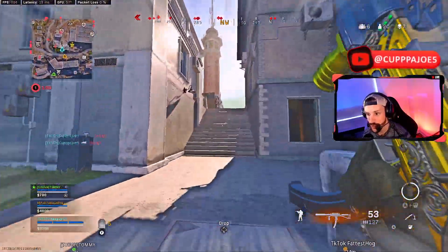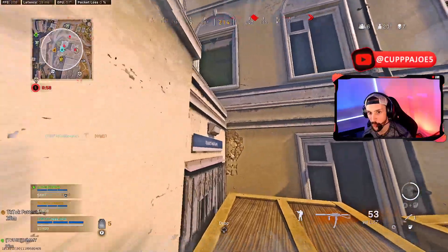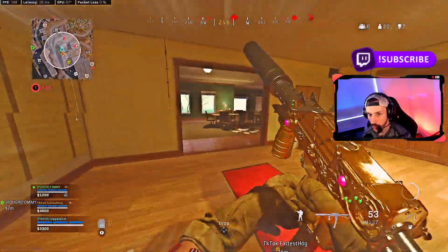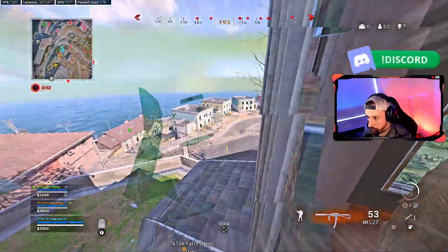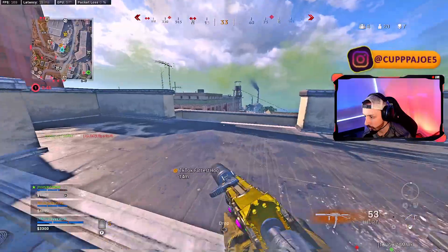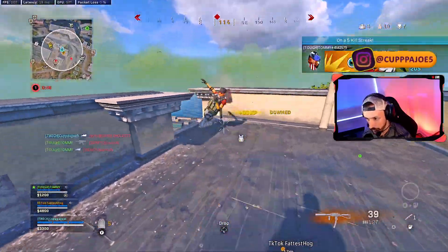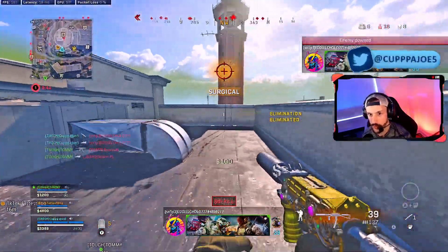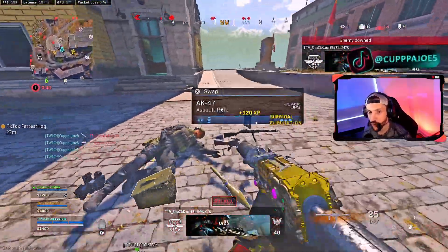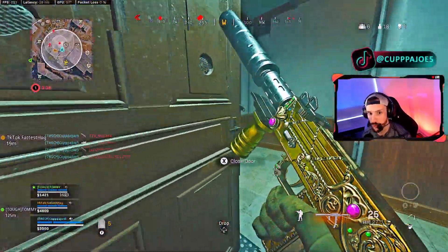I see this one to my left — this is the one I got to take care of first, and then we'll go from there. He's on roof. Play roof quick. Boom, he's in this corner here. Got him. Last one's to my left flying in.